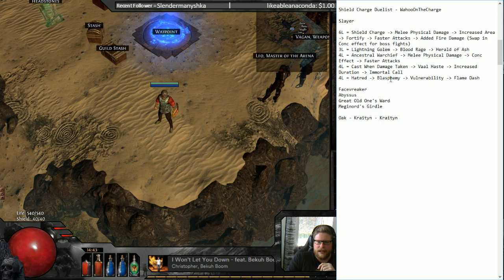I'm also using Hatred and Blasphemy with Vulnerability. You can't run both Herald of Ash, Hatred, and Blasphemy because we're not picking up any nodes that reduce mana reservation. You could take out Flame Dash and put in Enlighten, and then you could probably run it — but then it's really not budget anymore. Flame Dash is there for getting over cliffs and terrain. Core uniques are: Facebreakers, an Abyssal jewel, the Great Old One's Ward shield, and Meginords Girdle. For bandits, go Oak, then Kraityn and Kraityn for the attack speed and the extra Frenzy Charge.